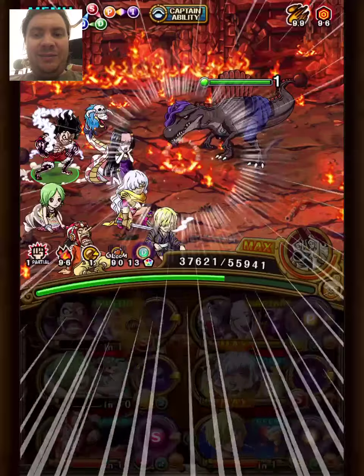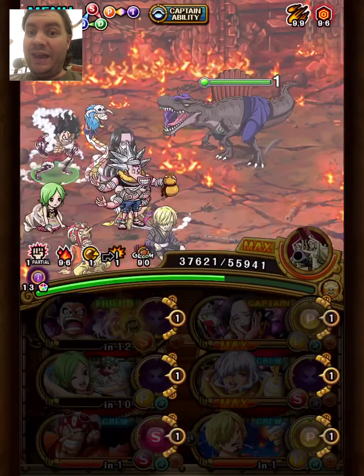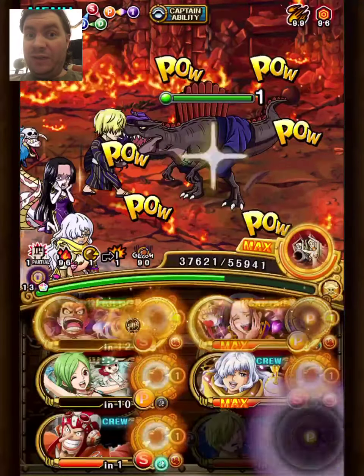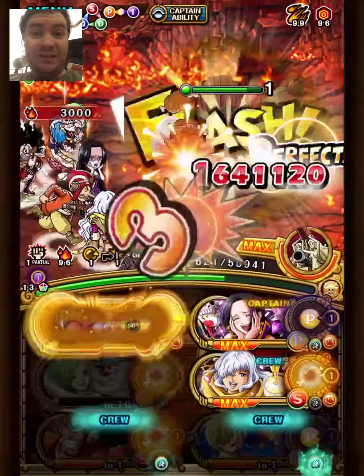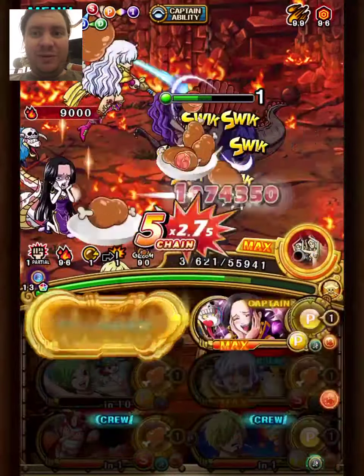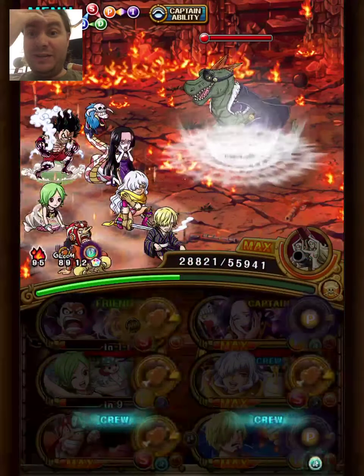We're showcasing Kami here, because Kami, as I've said many times, is the only unit in the game that can give Recover Orbs and lock them in one special, and that is just so good. She even gives a Chain Lock for more damage, so super valuable. And now we have these Recover Slots for the final stage too.